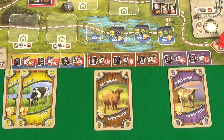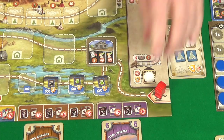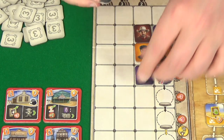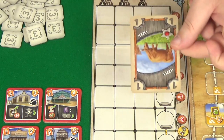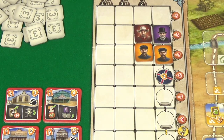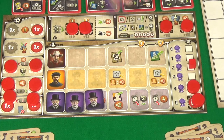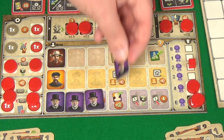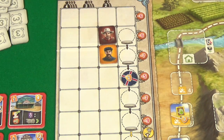I hop across to the cattle market, discard a Black Angus for two dollars, and with my free cowboy ability buy a West Highland for six dollars. I go for the one worth five points, which goes to my discard pile — and as luck would have it, the next card I draw is the West Highland from previously. Rogue then goes one, discards a Guernsey for two dollars, and visits the job market where for five dollars she buys an engineer, covering a space and allowing her to discard a Jersey to get two more dollars.